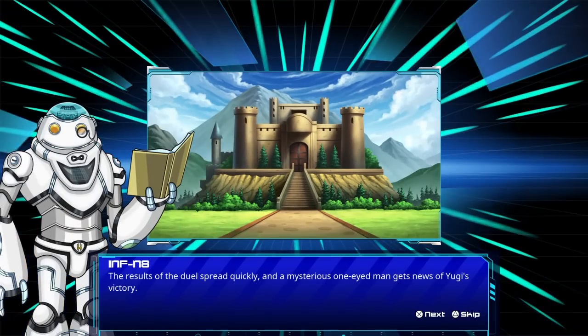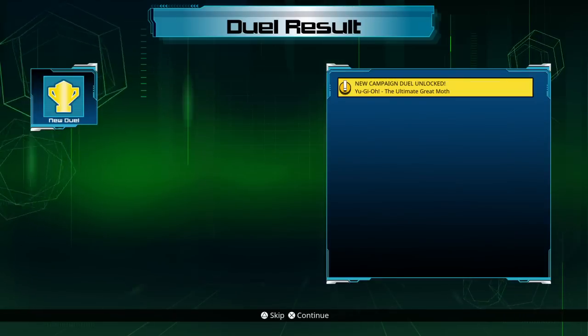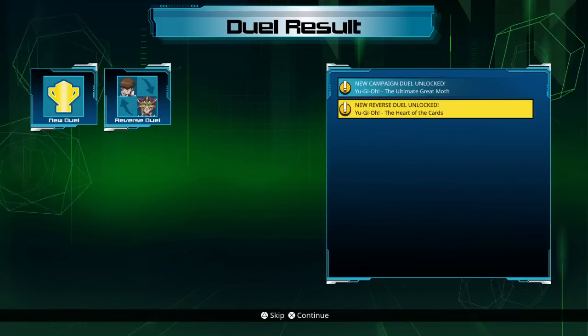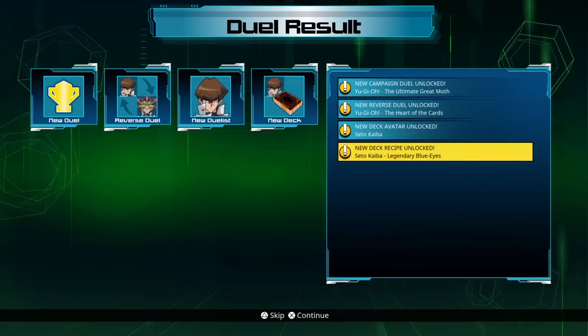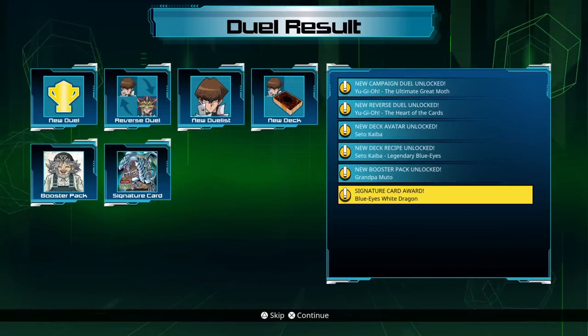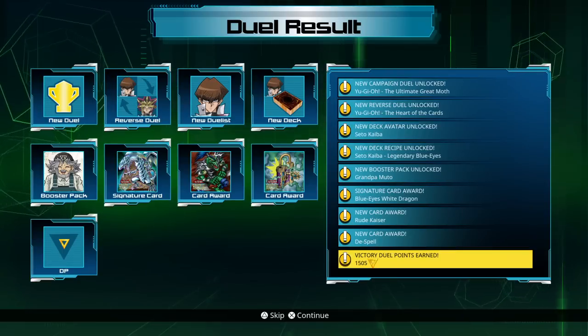It's Pegasus! Alright, new campaign. I unlocked the Ultimate Great Moth. Reverse duel — so I can play as Kaiba. New deck avatar, Kaiba's deck. Grandpa's booster pack. Blue Eyes. Not bad.